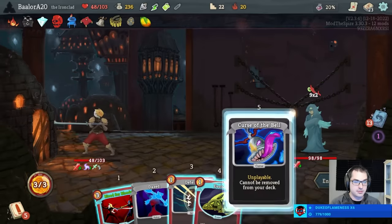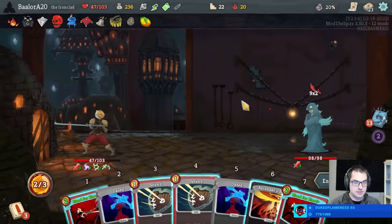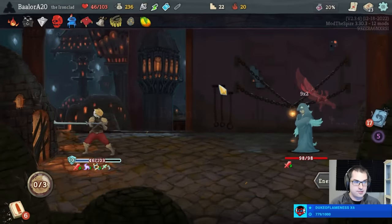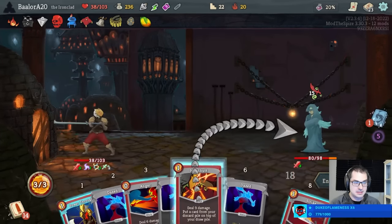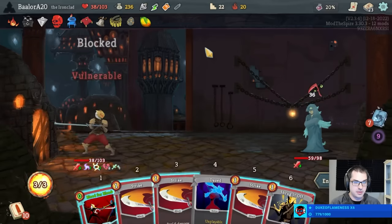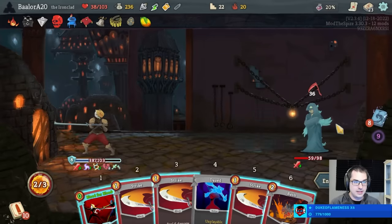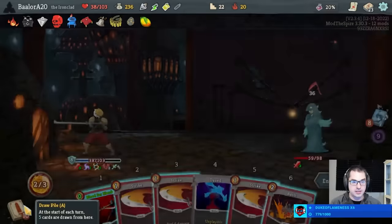Attacked on this turn, which could be a little scary, but overall not too bad. I'm going to play Evolve, then Curse the Bell. Defend, Defend, Ascender's Bane. I should have Headbutted the Power Through. Well, shoot. Do I have to DuPont the Blood for Blood to get out of here? I think I do. We could maybe Gambler's Brew to try to get the Impervious in play — I think the Gambler's Brew is worth more than the DuPont.